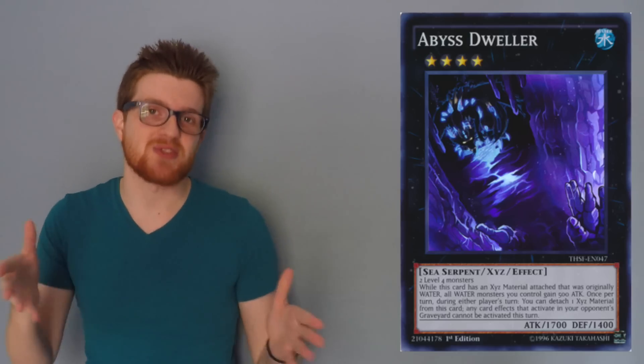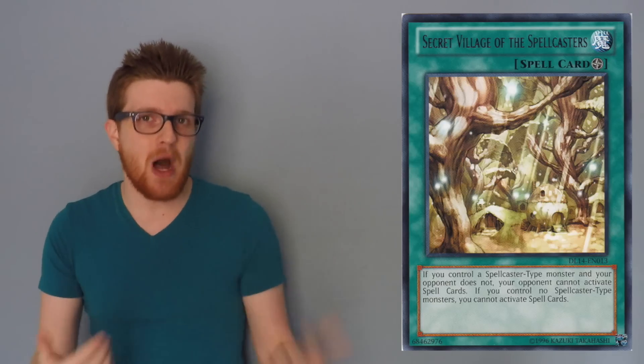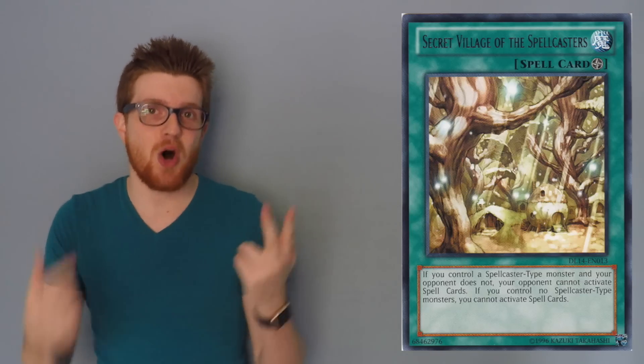Another really cool thing is that you can go after their spell cards. You can play something like Anti-Spell Fragrance or Secret Village of the Spellcasters, which are already extremely popular. The deck is basically half-spell, so if you get one of these out and they don't really have an optimal play like the summon of Blue Eyes or anything like that, you're going to make all their Transdens dead, all their Dragon Lords dead — you're going to make half their deck dead, basically.